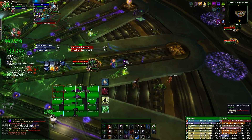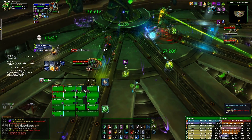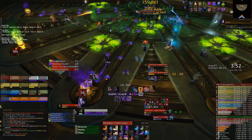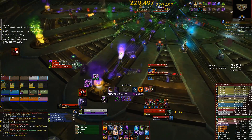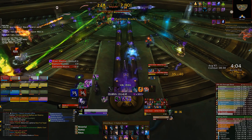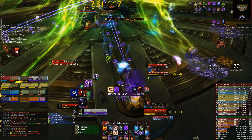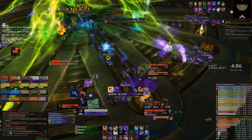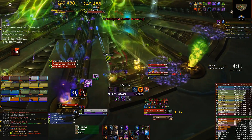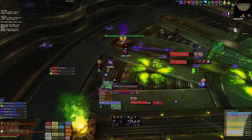You need to rotate players within the beam to prevent anyone hitting 10 stacks. We set up two groups of six players each, consisting of healers and ranged DPS — one group assigned to the left-hand beam and the other to the right. Within each group, we have a set rotation order, with each player moving into the beam once the previous player has six stacks. If a player stays beyond six stacks, their stacks may not have dropped by the time they need to soak again. It's also very difficult for healers to keep a player alive at seven, eight, or nine stacks.